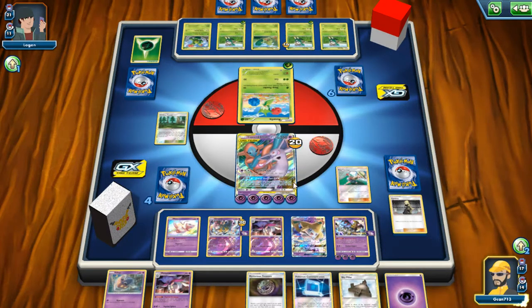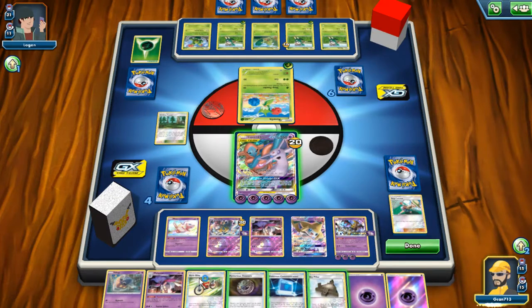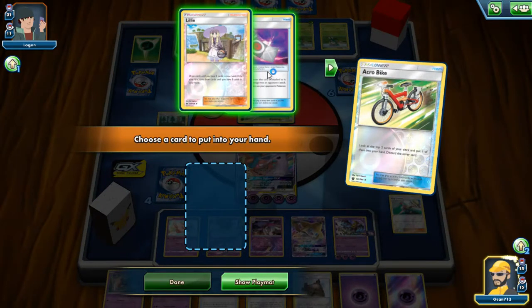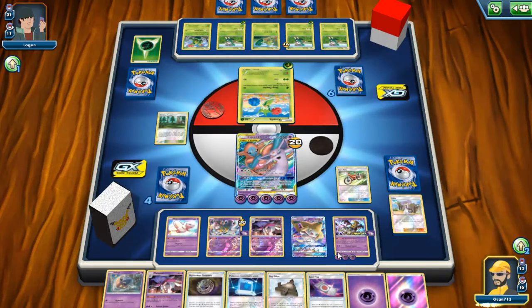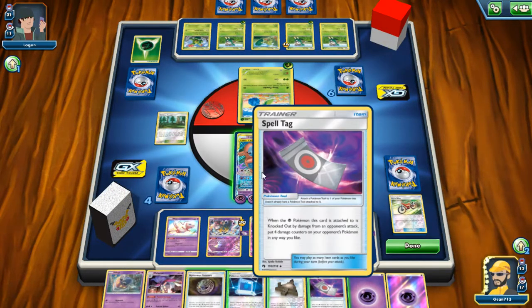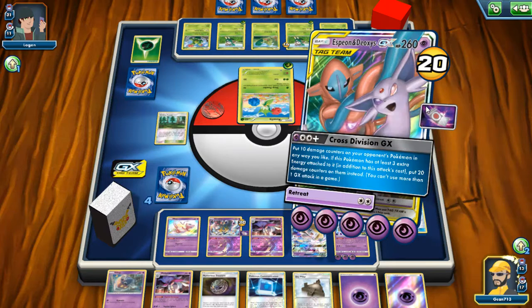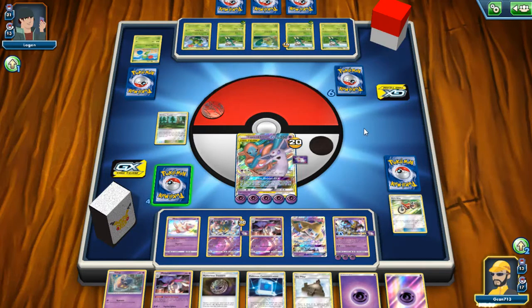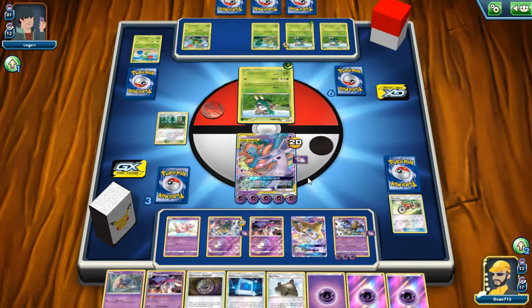Bug catcher — see if I had the Tag Team one, then I automatically just draw four cards. I think I might change that up a little bit. Arrow Bike — I think we have enough cards in hand. We're going to go with the Spell Tag, so it's just four more damage. But it helps. One more and I can do the 200.